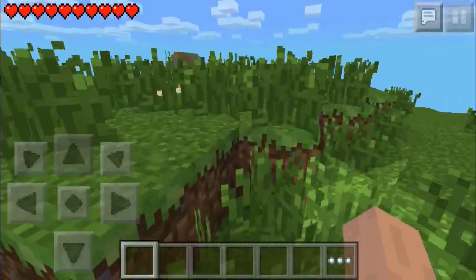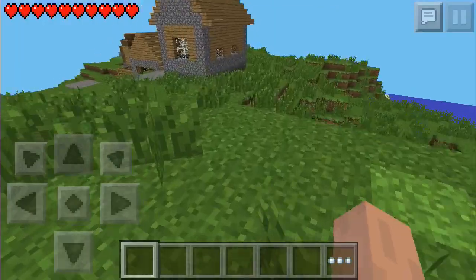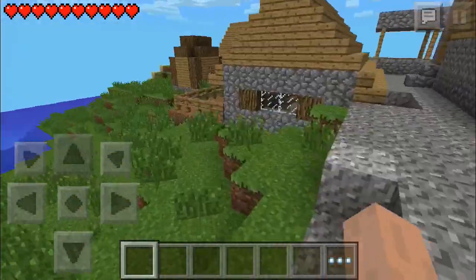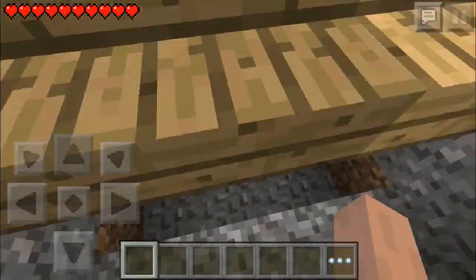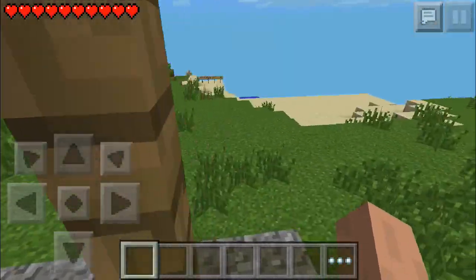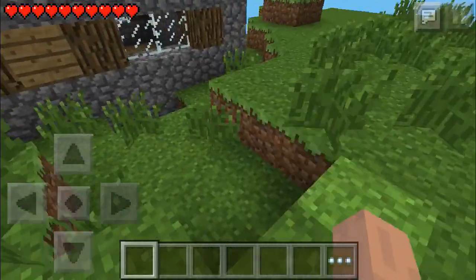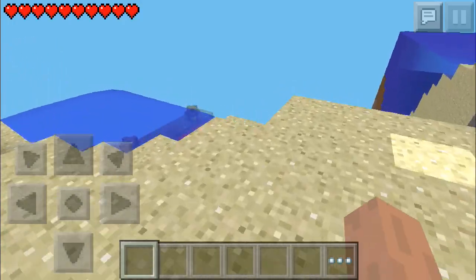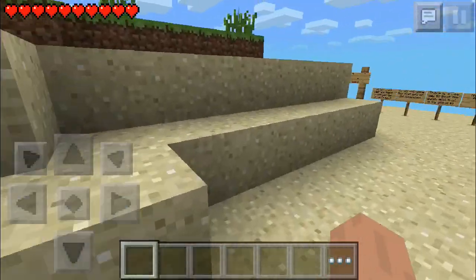So basically this is the whole island. As you can see there are caves and ravines in this world. I'm not sure about abandoned mineshafts, but from here there are pumpkins, tall grass, and a village right here with a well. There are also some chests and stuff like that — I'm not going to spoil it for you guys.